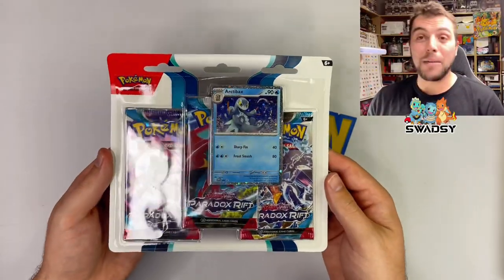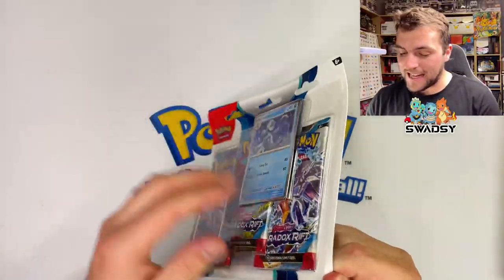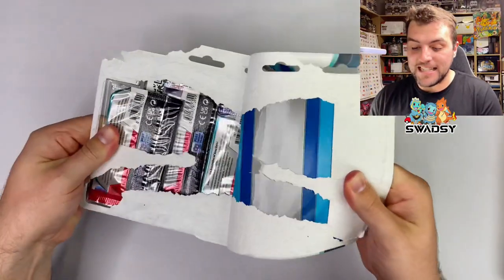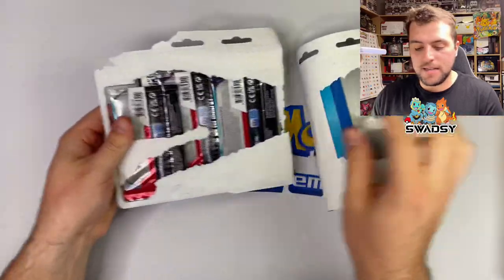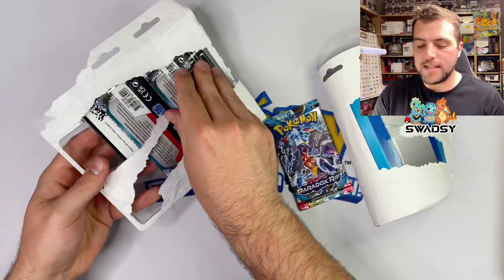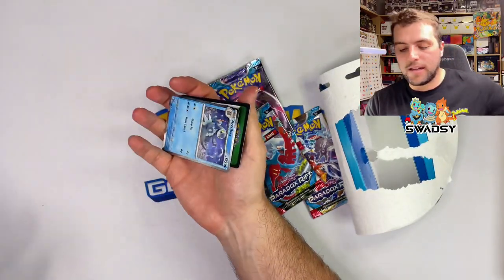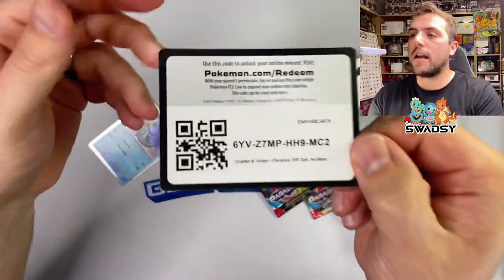Here is the three-pack blister as you can see on the hand cam right now. Let's crack it open and see what we can get — inside these boxes can sometimes be crazy to open. Let's get that one, let's get that one, and we'll get the promo and the code card out.